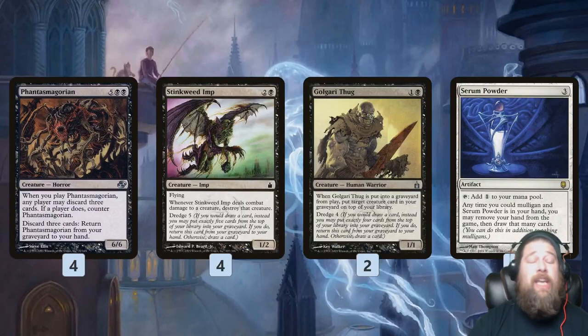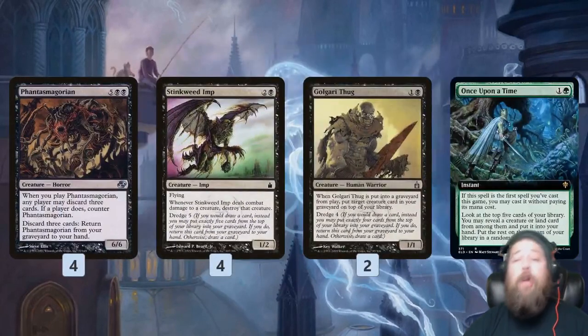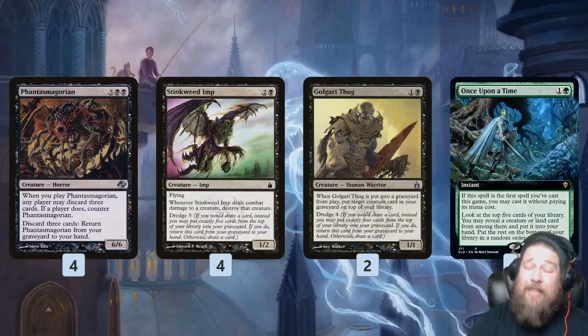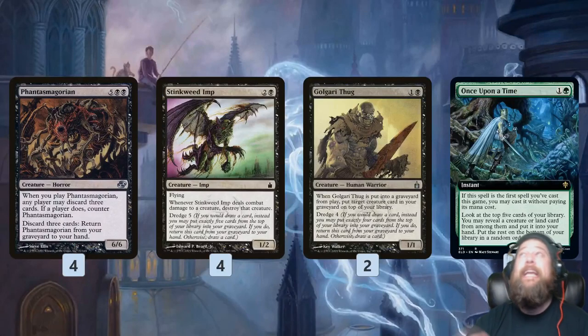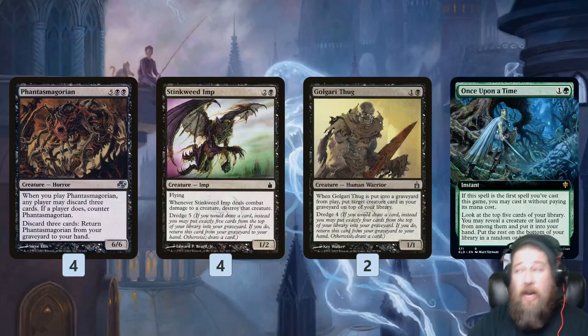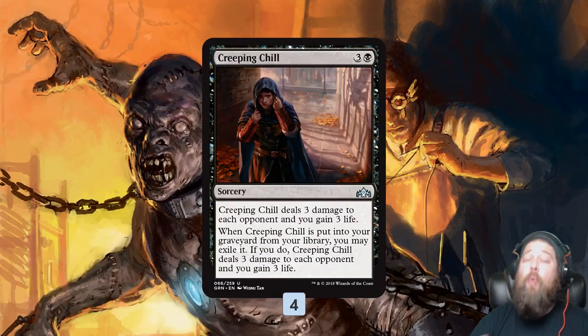We need one of these cards in our opening hand so desperately that we're playing Serum Powder, so we can free-mulligan if we have it to re-roll and try to find a dredger or Phantasmagorian, or just generally improve our starting hand. We also have Once Upon a Time — ideally we'll have Phantasmagorian or a dredger in hand, but if we're really desperate, mulliganing is painful with this deck because then we have to wait an extra turn to discard to hand size. So if our hand is otherwise good we can Once Upon a Time and trust that it'll find us a dredger, though it is a very risky plan.